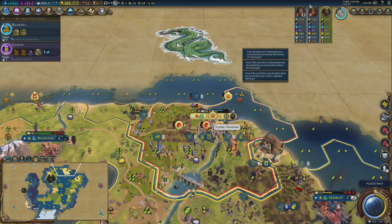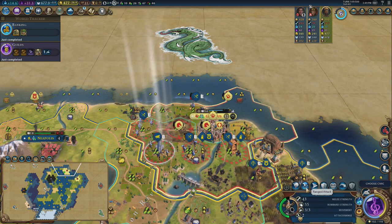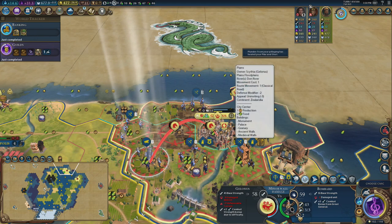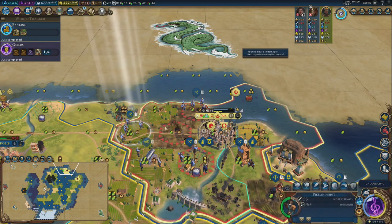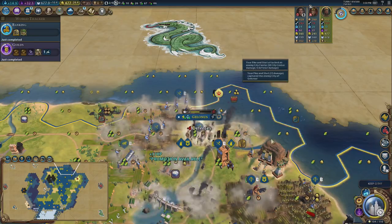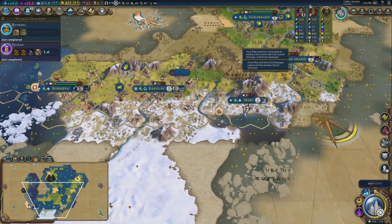They built two horsemen and almost killed them in the first turn — unfortunate. I just need to make sure I don't lose all my units. I'll use my bombard to kill the horsemen first. Get my great general to lead the troops, kill that one. Now we're two turns off the university — just got banking. Let's go for military science, that's the one worth teching.